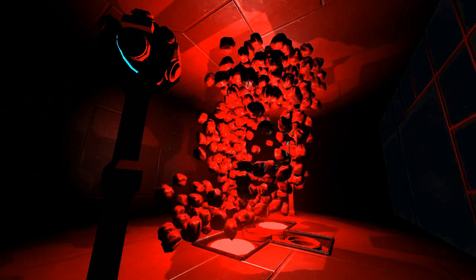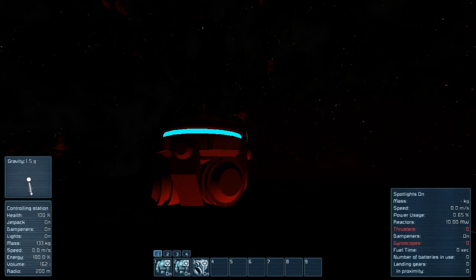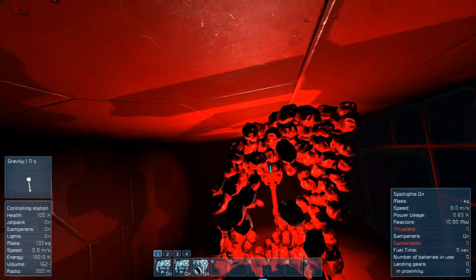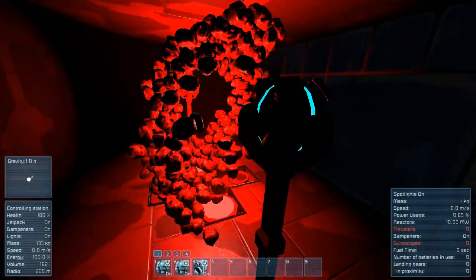I have a small gravity generator on the top there that kind of forces all the ore down. It only affects a really small radius - you can see gravity 2.4 there - and the second I get out of it, it goes back to normal. So basically the pieces will fly around until they get to the top, get affected by the other gravity generator, get pushed down, then go back up again - basically a really simple spherical type motion.